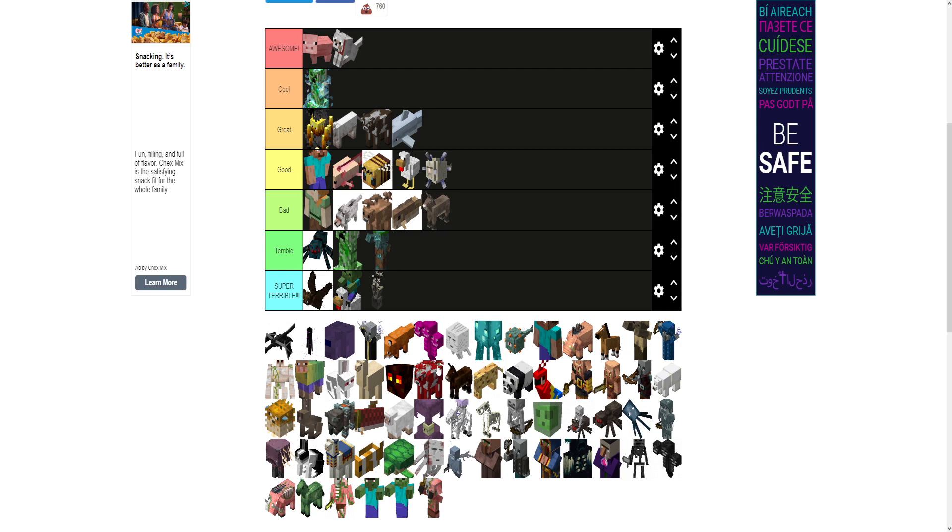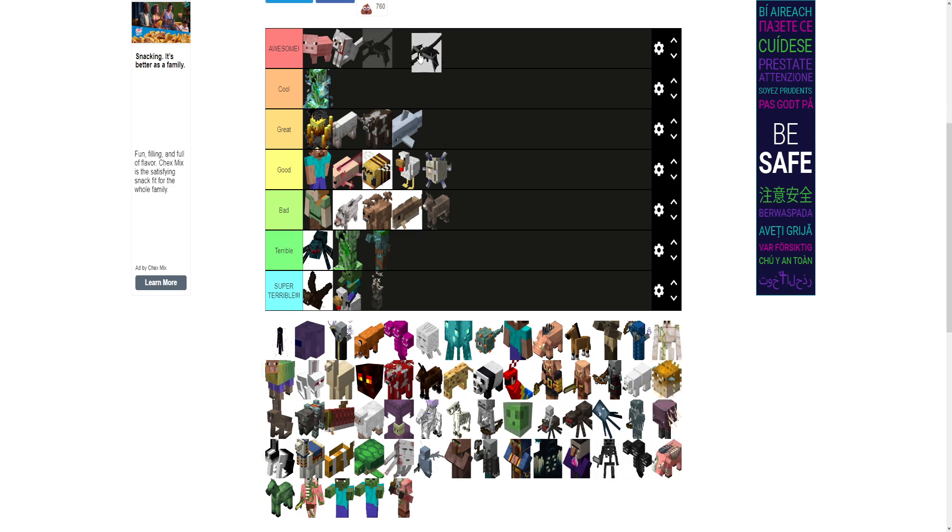Not as good as the Elder Guardian will be — spoiler alert. The Ender Dragon — I mean, you gotta put it at awesome. It's the final boss, it's pretty cool. I'll actually put it at cool and not awesome because it's too easy to kill. You're the final boss but you're not even that difficult to kill. Not awesome simply because it's not that difficult.